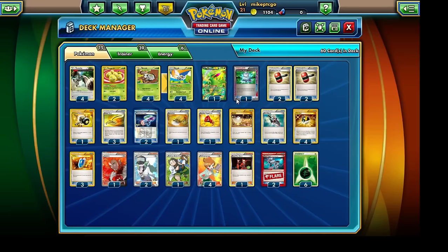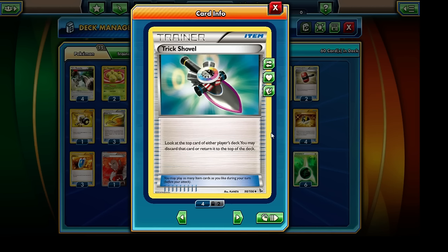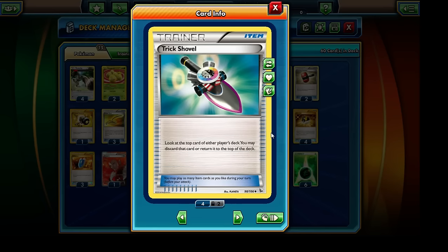The other cards in our deck are pretty self-explanatory with the exception of the Trick Shovel, which I'm briefly going to discuss. Trick Shovel will allow us to look at the top card of either player's deck — ideally we'd like to look at the top card of our opponent's deck, and then we can go ahead and get some of their cards into the discard pile as well. Trick Shovel is a very cool card and we are running four copies of it.